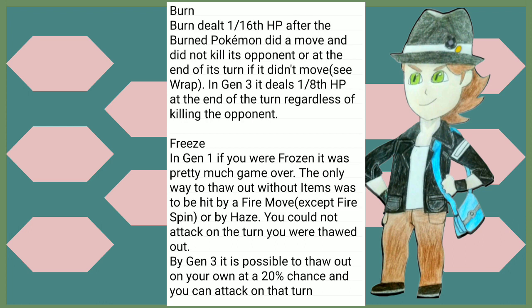Burn dealt 1/16th HP to a burned Pokémon after it would do an action — in Gen 3 it now deals 1/8th HP at the end of the turn regardless of killing the opponent. Freeze in Gen 1 was pretty much game over — the only way to thaw out without an item was to be hit by a Fire move (except Fire Spin) or by Haze, which is very rare, and you could not attack the turn you were thawed out. By Gen 3 it is now possible to thaw out on your own at a 20% chance each turn, and you can attack on that turn as well.